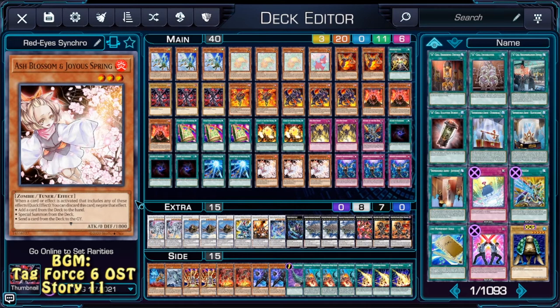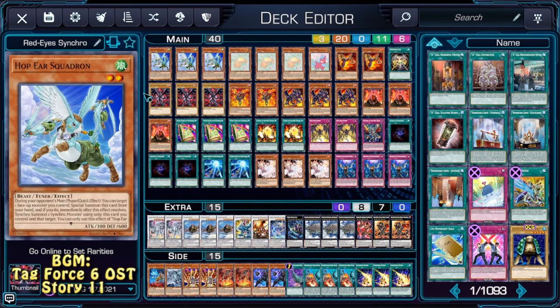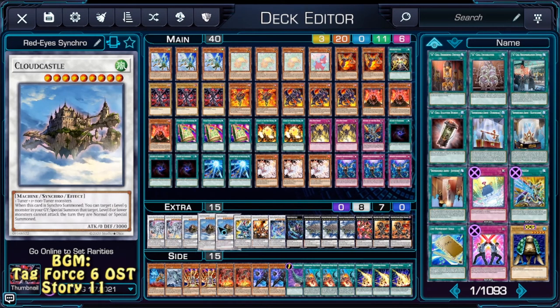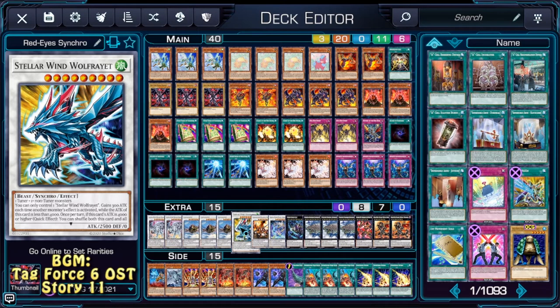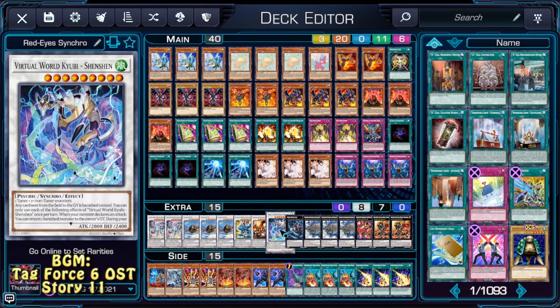As for our extra deck, I opted not to use any Light Monsters. We're playing Double Azur-Eye Silver Dragon — like I mentioned earlier, it can revive a Red Eyes Black Dragon, and once it does, we can use it with Hob-Eye Squadron to bring out another level 9 synchro. We're also playing Triple Cloud Castle to revive any of the level 9 synchros that hit the graveyard, and it also provides us with Rank 9 capabilities, which are quite interesting. We're playing one Stellar Wolf Reit for disruption, there's also the Vermillion Dragon Mech and Shenshin — because we have a Shenshin for your graveyard.